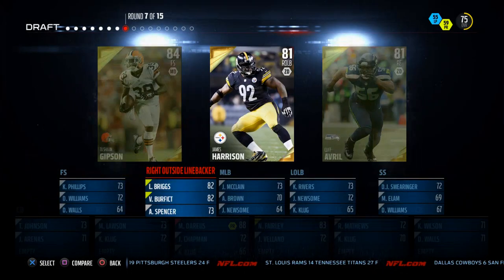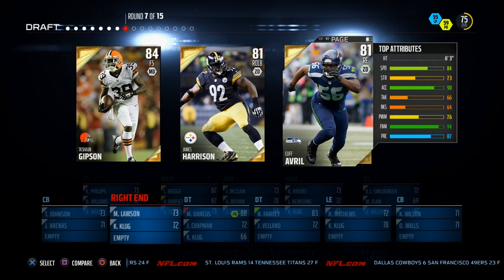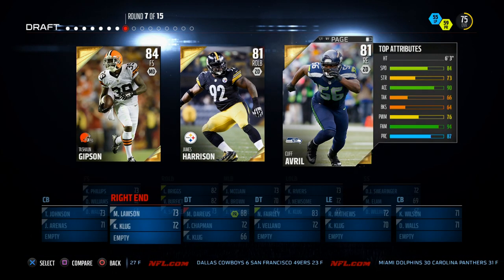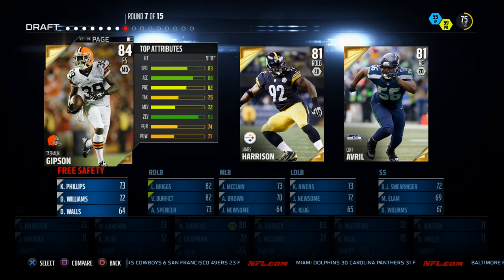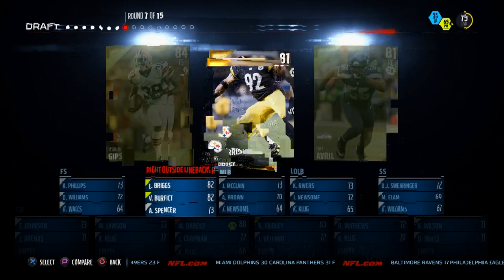Next we've got Cliff Avril as an option — he has 94 finesse move and 90 acceleration — or I can take James Harrison who has 91 hit power and better strength, not quite as good speed. I'm going to put James Harrison down at defensive end. There's also a Gibson card with 93 zone coverage, which I really like, but I'm going to go with James Harrison on this one.